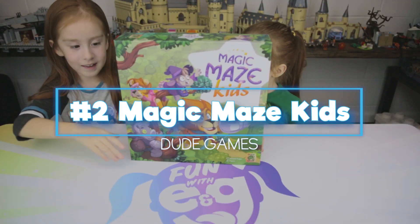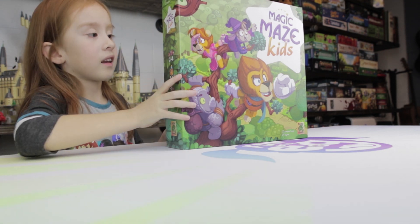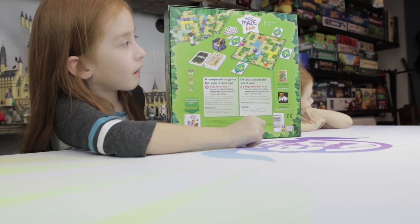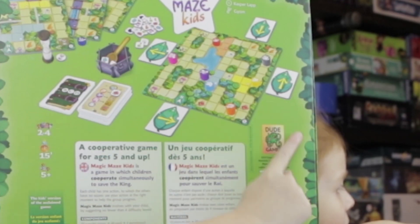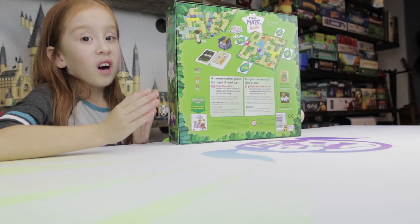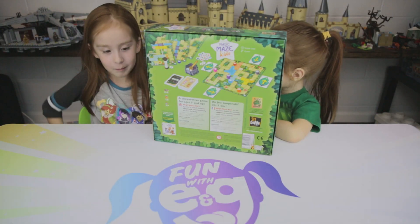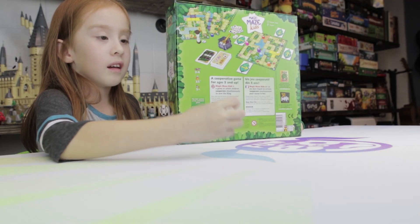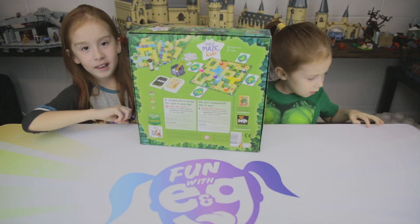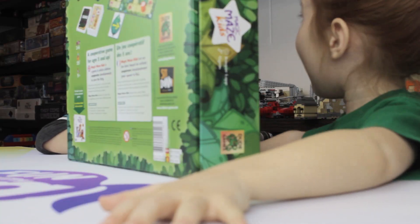Next game is Magic Maze for Kids. This is a very fun game — we're going around the island trying to collect objects, and only certain people can move certain ways. This person can only move this way, and this person can go up. You've got to work together without talking to each other, but you can place something in front of them so they can do what they need to do. It's so much fun, but it has a timer. If we work together, we'll be fast!